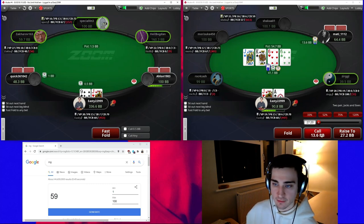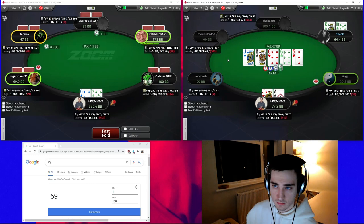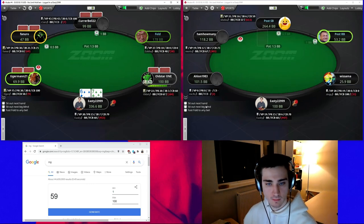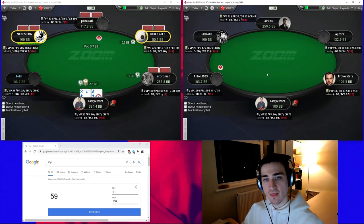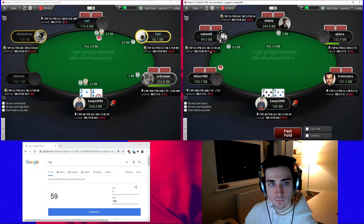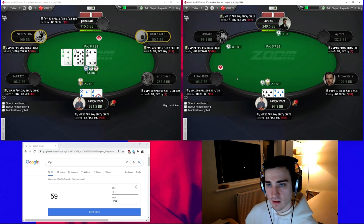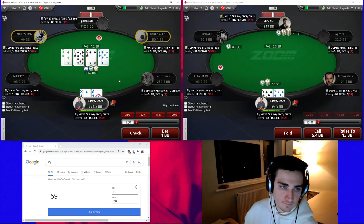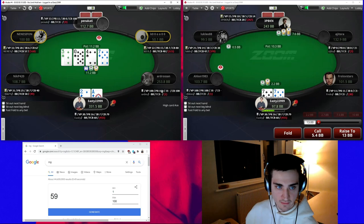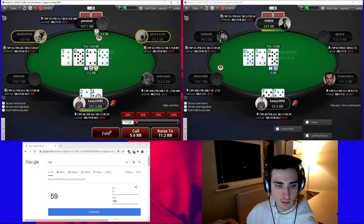We'll definitely be re-evaluating the river and if he jams we'll fold. Against the turn sizing the flop is really good for us so we're going to be betting with everything. If we're going to check, this type of hand makes a lot of sense, but I'd rather just bet everything there. Once he calls it's going to be a tough spot for us — we do beat some stuff even when he bets the turn for that sizing. We saw this board with ace-deuce and without picking up any further equity, I think we're just going to check-fold.